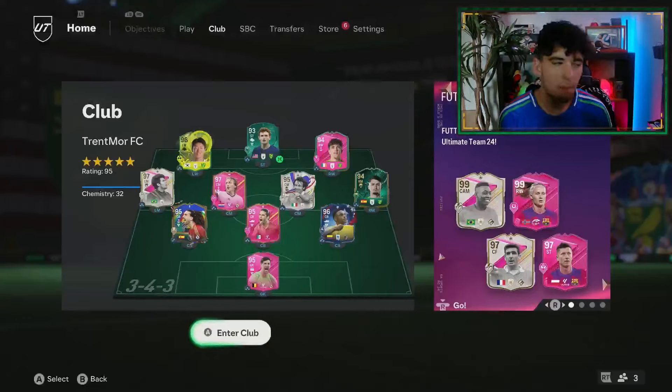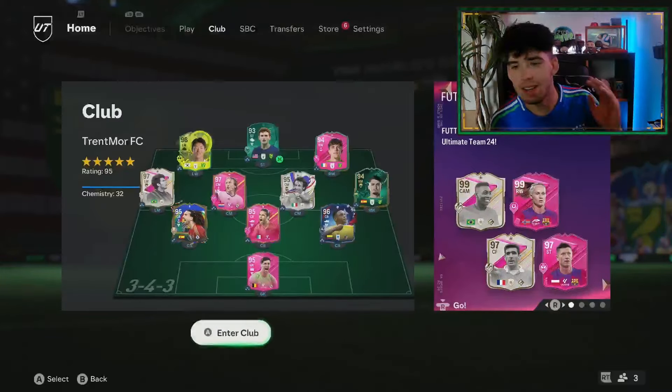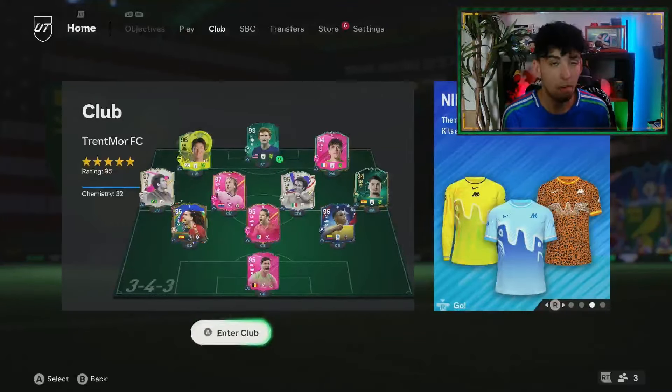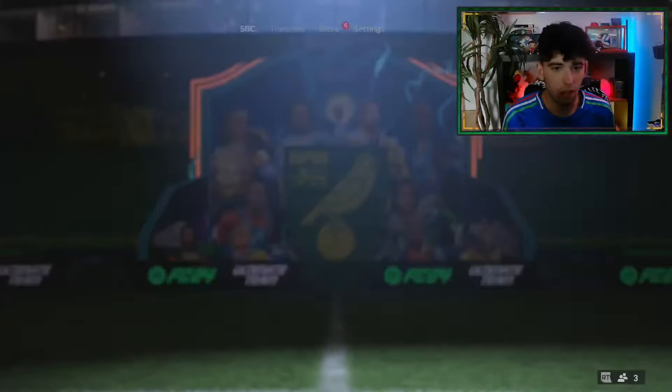We have more Team of the Seasons packs which will help me with SBCs, because I've had to buy Team of the Seasons and Team of the Weeks to do these SBCs, as well as doing the upgrades which wastes my fodder. But we won't have to worry about that anymore. We have 99 Pele, 99 Hanson, 97 Cantona, 97 Lewandowski, and a Gucci St. Max who is definitely a card I want. One of my favorite players, love the guy.